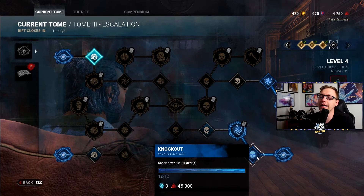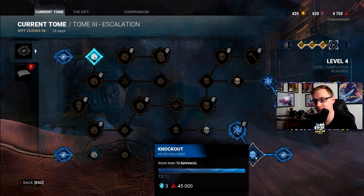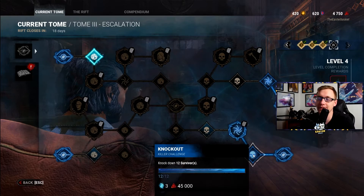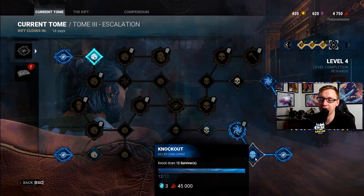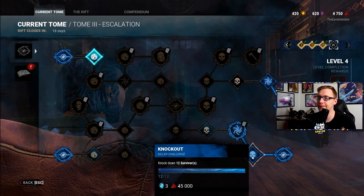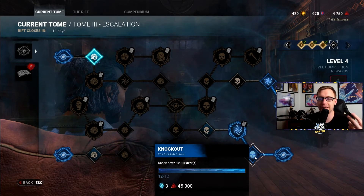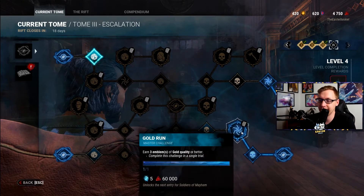Knockout: knock down 12 survivors. All this means is that you have to put them on the ground. Plague in particular would be really good at this; Billy would be good at this too. In general, if you're just playing Killer you're going to get this really fast regardless. Even in the worst Killer games when I was starting, I would at least down three or four people. You'll get this in probably two to three games — it is not very difficult.